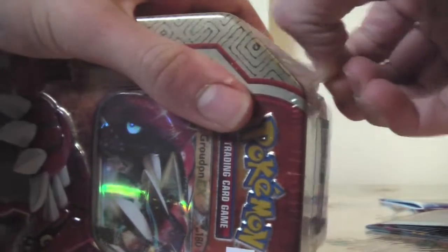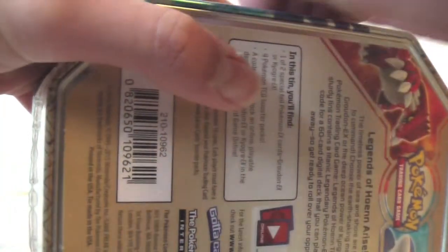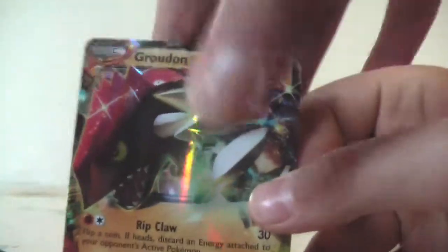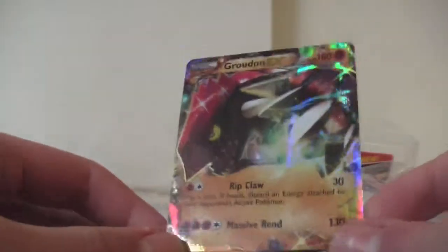So this is my first tin opening on YouTube, so let's go ahead and take off the plastic wrap. I'm going to try to cut it — there we go. I use my nails to scratch it open. Let's open up this tin. Here's the artwork — cool! Let's go ahead and take out the Groudon and the packs. Here's the really nice Groudon on the edge — it's awesome. Just set that aside.